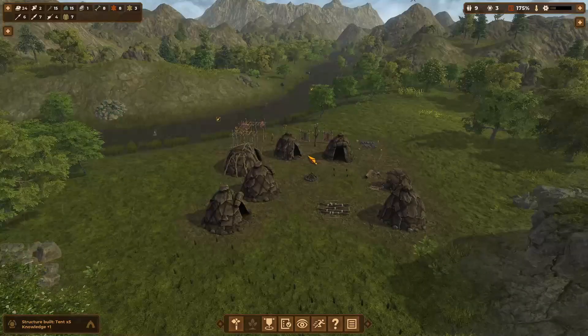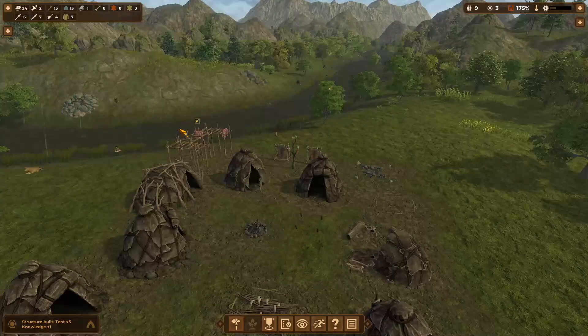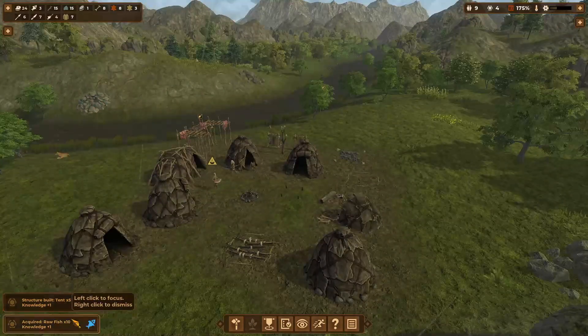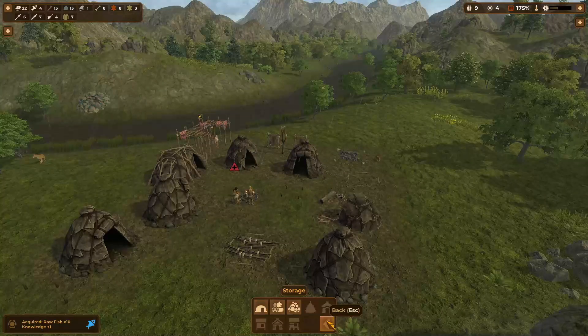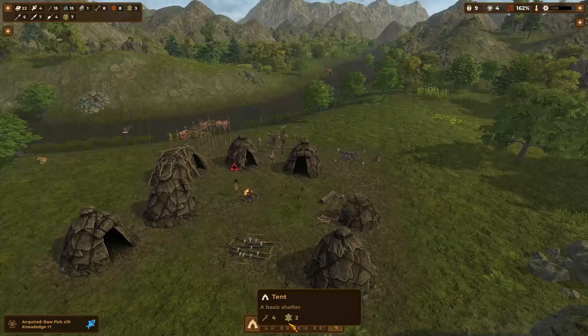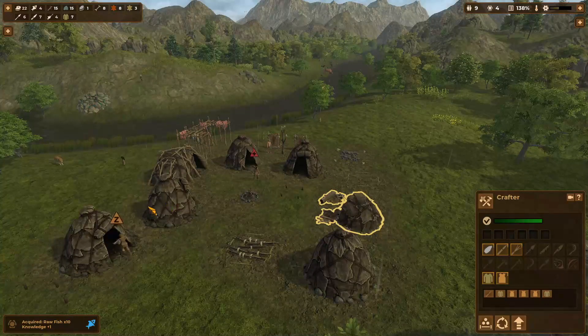Our people are going to do pretty well on the meat situation because we just took down the woolly rhino. We got a few more points — if we get one more point we can do a few things. I'm going to look through and try to figure out where I can make a sled.